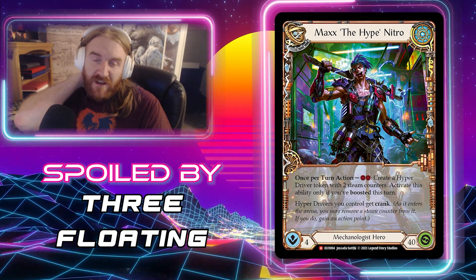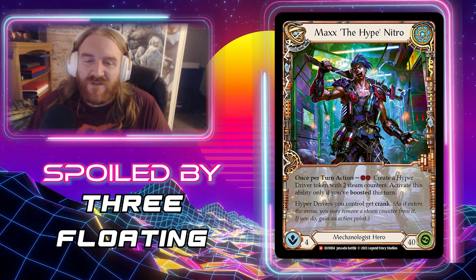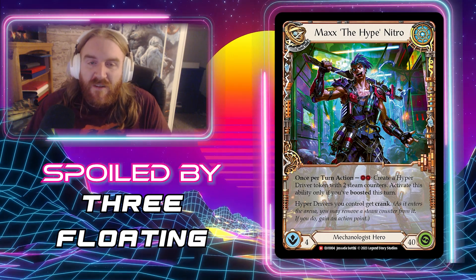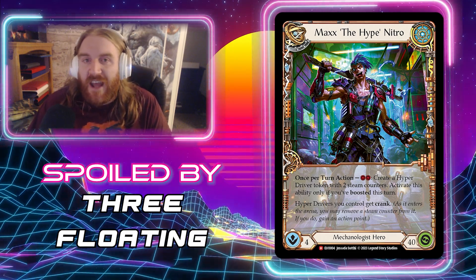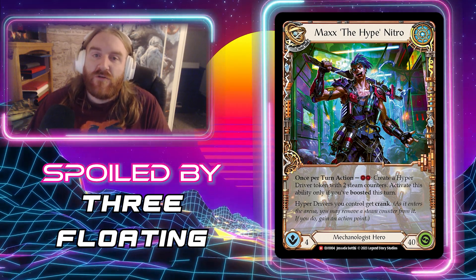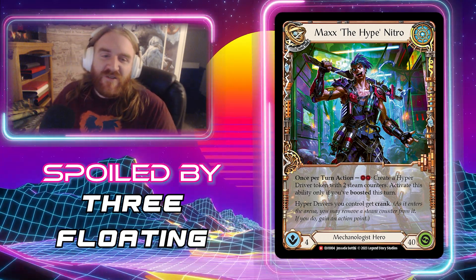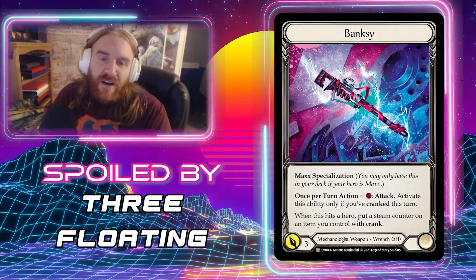Next from Three Floating — the ones that gave us young Max Nitro — we now get Max 'The Hype' Nitro: his adult art and full name. He has four intelligence and 40 health as predicted, keeping the same abilities as before. This is the aggro hero of the set and I think he will make waves in Classic Constructed and possibly even the Blitz meta. Now we also get his weapon, Banksy.